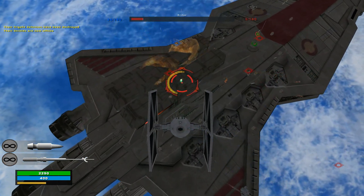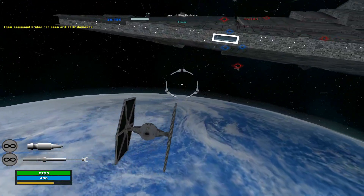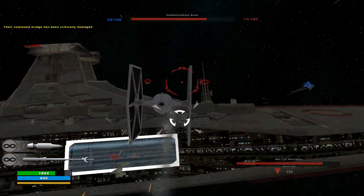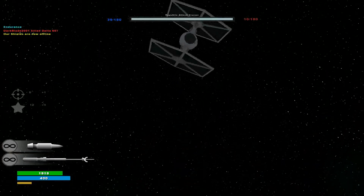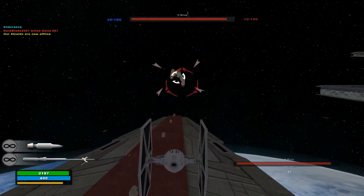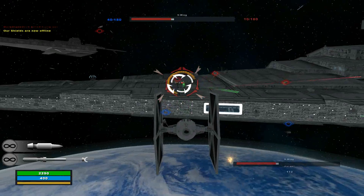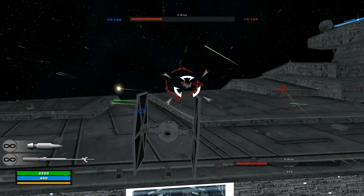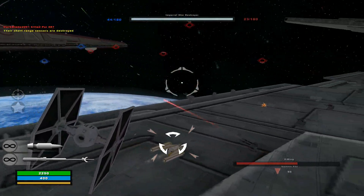We are fighting over Kamino right now because that was the campaign mission. We'll also be fighting over Mustafar when we get to the CIS vs. Empire, and the CIS vs. Rebels battle will be over Geonosis - there's not a space Geonosis typically. Rebels vs. Republic is, interestingly enough, over Yavin. I really like how the remaster might make space Geonosis, so I'm also excited for that one.